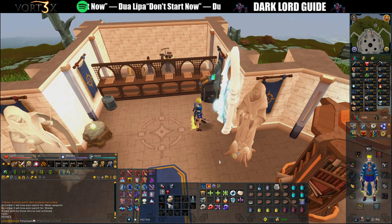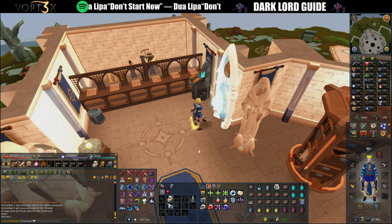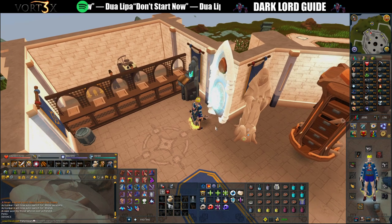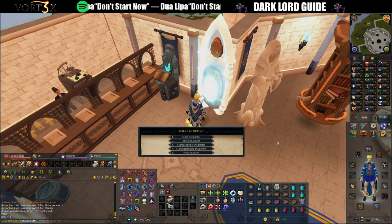I'm going to be using the vampirism aura. It should be noted that this boss is a glass cannon — you don't need to worry about accuracy auras, you don't need to bring a Gothic staff or a Statius warhammer or anything like that. It's purely you versus the boss; you don't need to worry about hedgehogs.